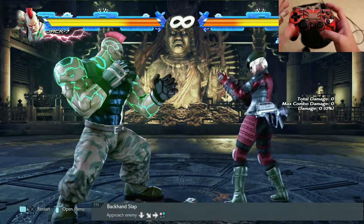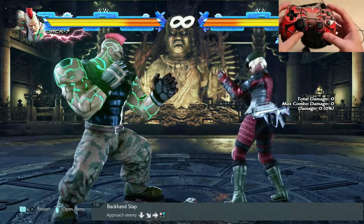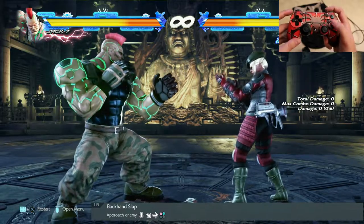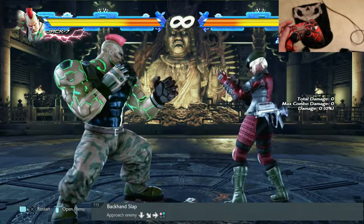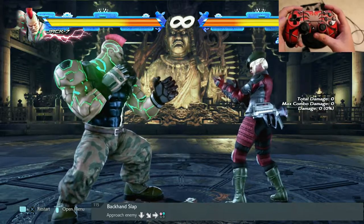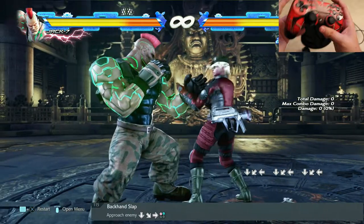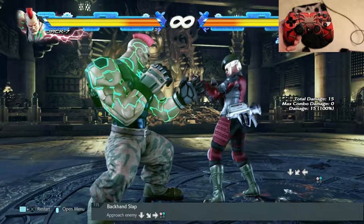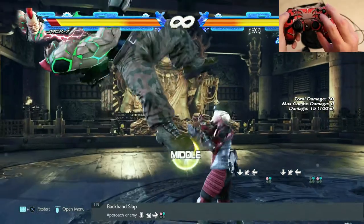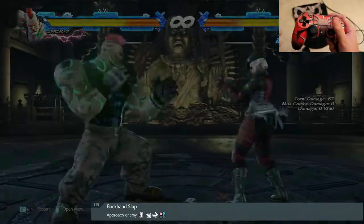What you need to do first is bind square and triangle on one of your favorite buttons back here. I do it on R1 because that's my go-to button for this combination. It's going to be very important to have those at quick access because for the first move — the Backhand Clap — it goes like a swipe motion down and towards the opponent, and then towards the opponent again. Then you press square and triangle together and you have the first one done.